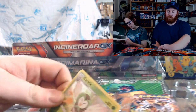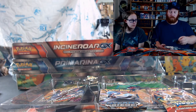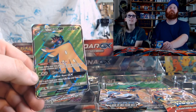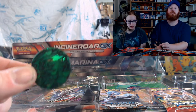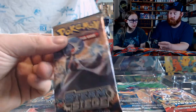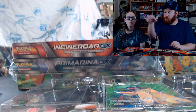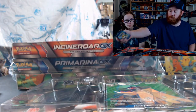Some of the cards it came with — 2007. Dartrix, Rowlet. The coin's actually kind of cool. I like the artwork on the packs. Came with a pen. I like the Breakthrough artwork. The packs included Steam Siege, Guardians Rising, Sun and Moon Base Set, XY, Breakthrough, Guardians Rising, and an Evolutions Pack.